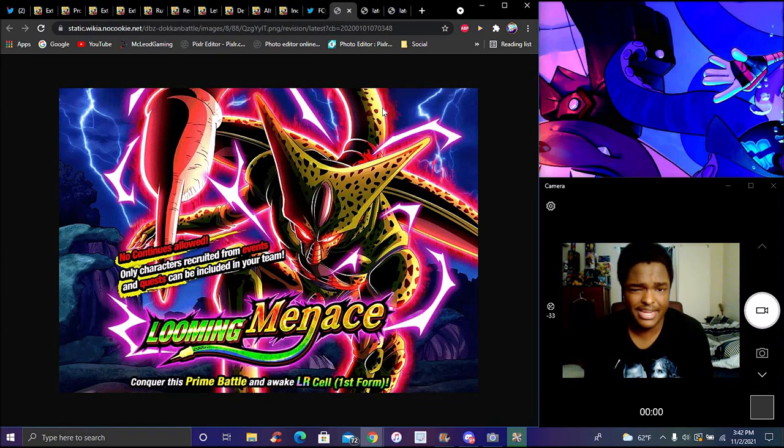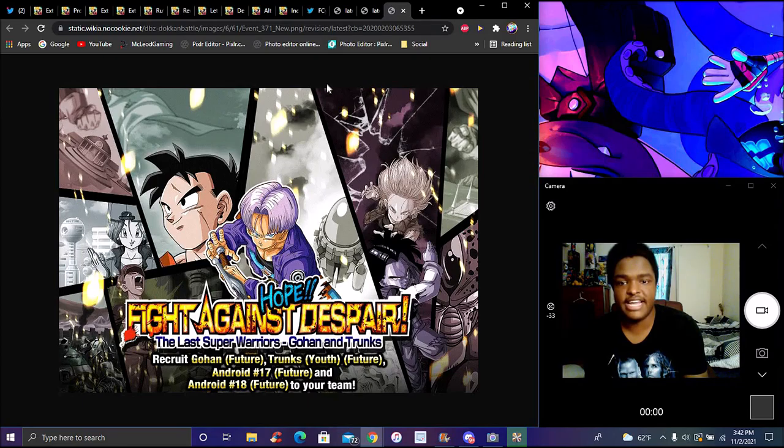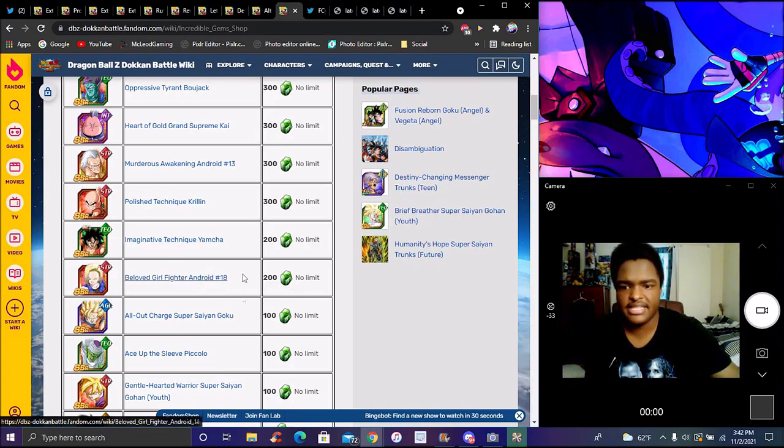Again, really easy and simple to get. He has his own LR campaign and his own LR event. A lot of people are saying you're not getting an EZA, but overall he is still a really good unit. I use him a lot — he's actually really good. That's how you get the Tech and physical Androids 14 and 15. They all have their own EZA areas, really simple and easy. Android 17 and 18 Tech — the Tech Android 17 Future and Android 18 Future — have been in the game for a long time and have their own EZA. Android 13 and 18 — she got her awakening a couple of years ago.